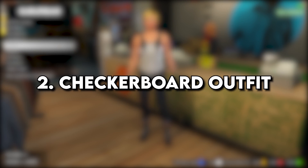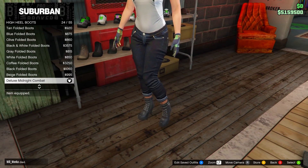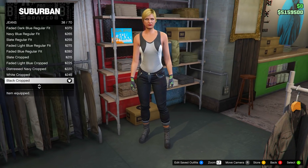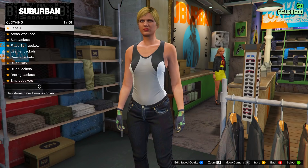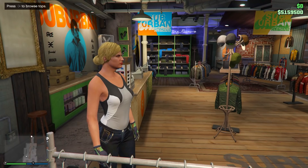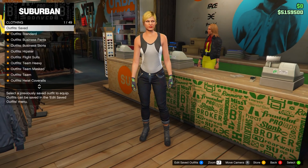The next outfit is the checkerboard one with a black ripped shirt and the checkerboard vest with a black vest shirt. Head over to shoes and equip the deluxe midnight combat boots on high heel boots. Keep the gloves the same — light woodland armored. Then go to pants, head over to jeans, and equip the black cropped jeans. After that, head over to tops, make sure you take the jacket off from before, then go down to sports tops and equip the grey racer back. Save this to slot number 5 and name it checkered one.